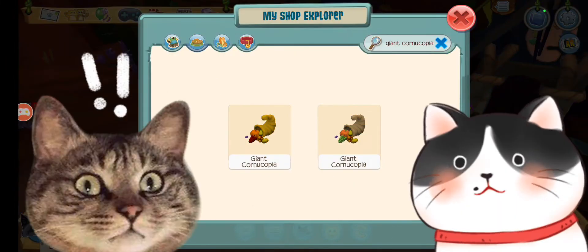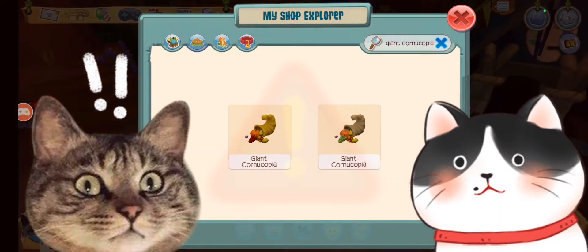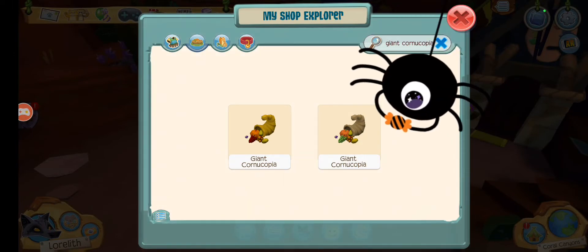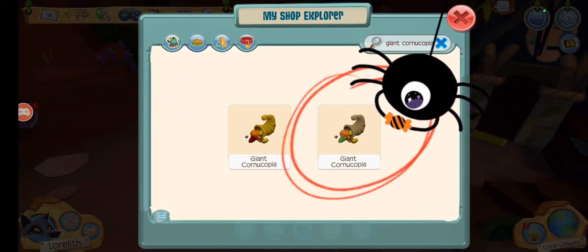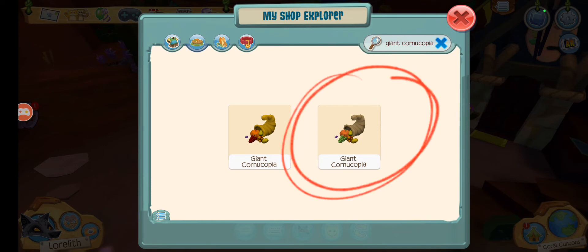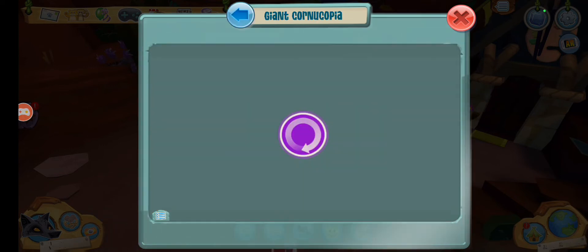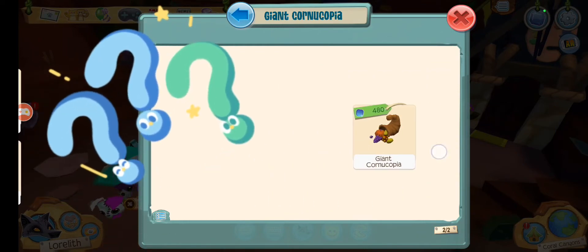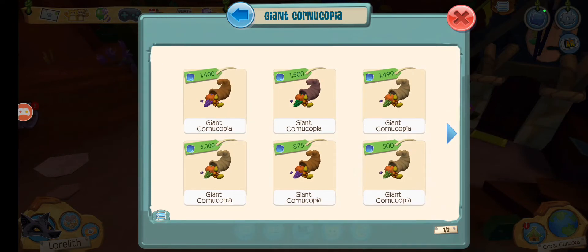There are two different giant cornucopias in the Shop Explorer. The one that she has pictured is this one on the right, so that's the one that we're going to be looking at. Even though we're in that, it's still showing us a whole bunch of different colored ones, so I don't know that it matters.